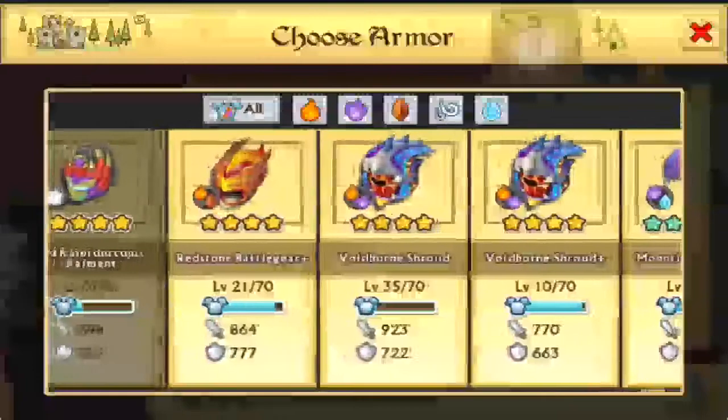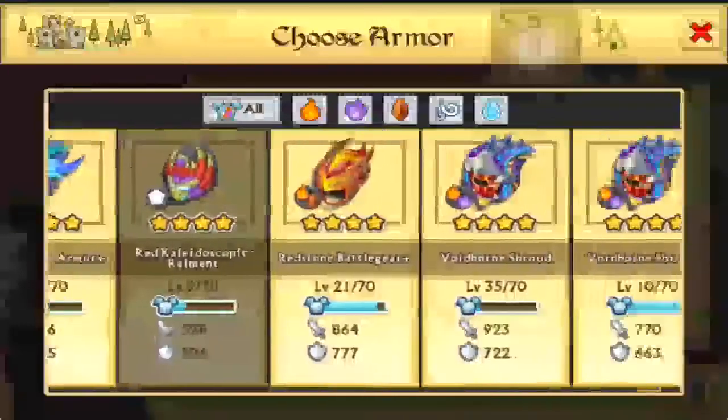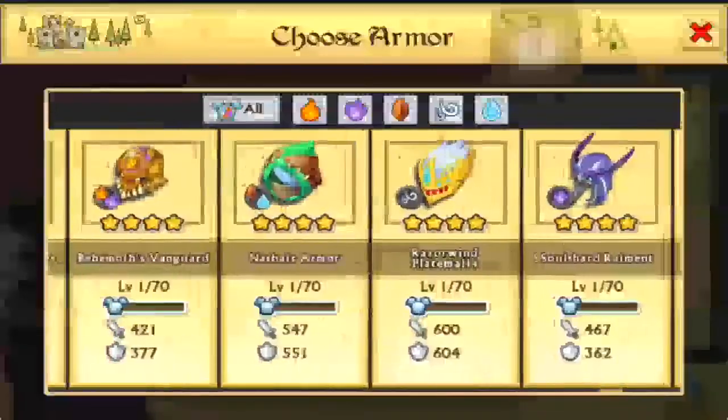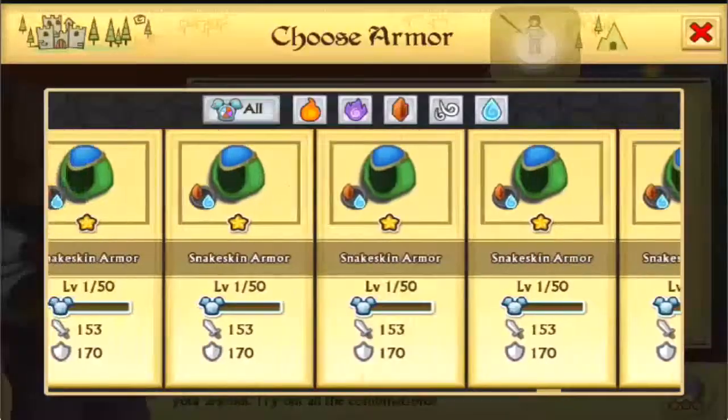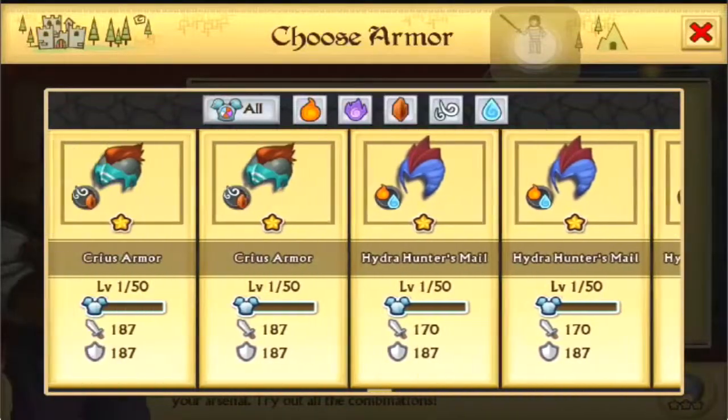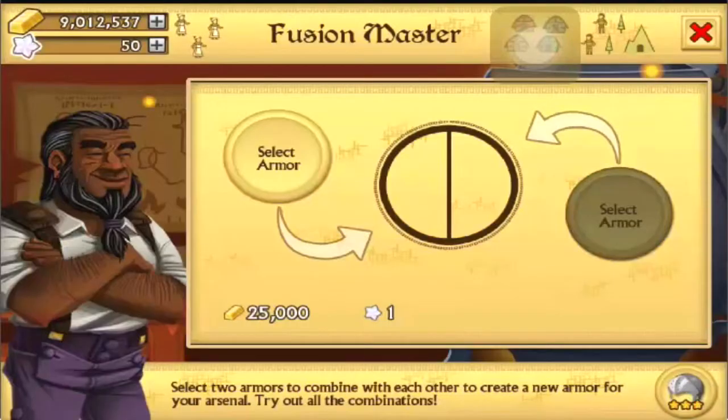Like Voidborn Shroud, the regular version — that's going to be gone. Same with the Voodoo Robes, Soul Shard, and all that stuff. But all these armors are going to be going into the next three boss armors to be able to get them to 35. I'm just going to have to constantly try to get more armors to be able to get them to that level so I can get the reward.